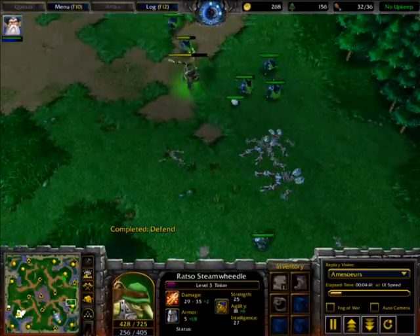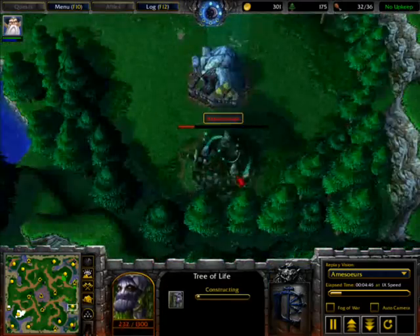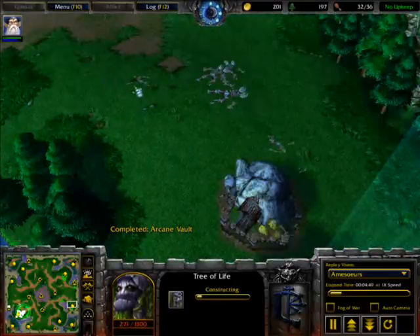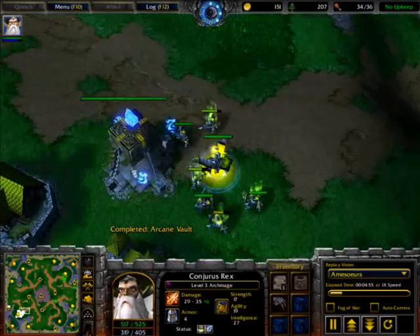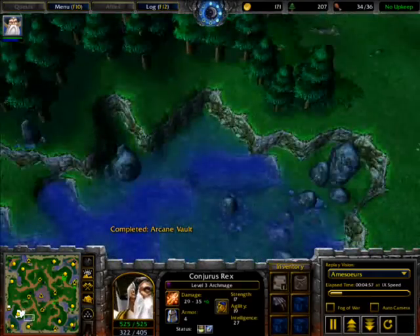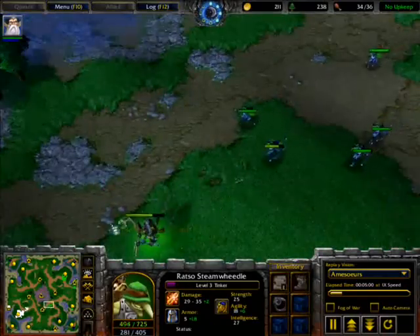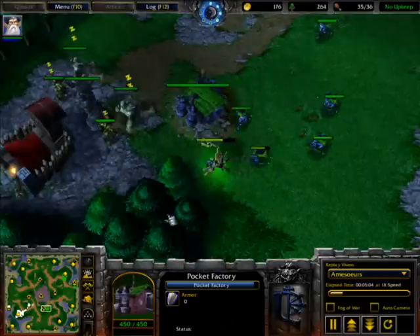Now Tinker Power is over here — he creped this gold mine and got to level 3. He is making his Tree of Life inside here. Even if the human player comes this far, he cannot find out that Tinker is inside there. He is healing himself and has elevated to level 3 by creeping that spot. Now Tinker Power seems to be going for the mercenary camp creep spot.